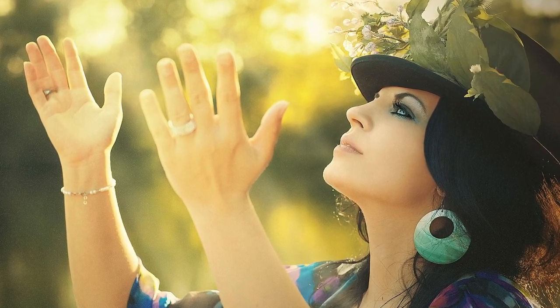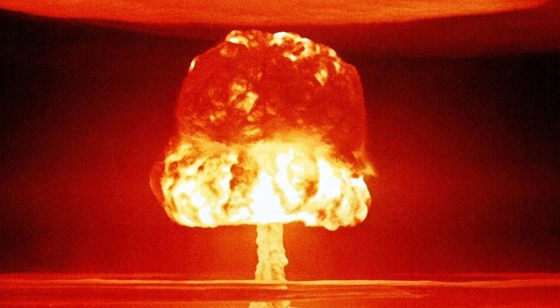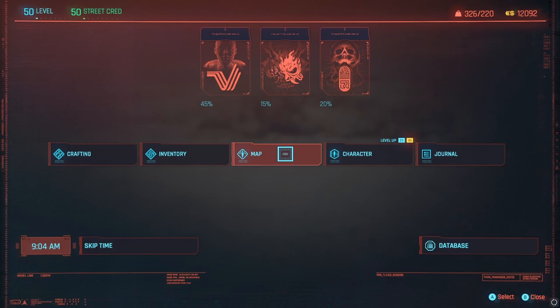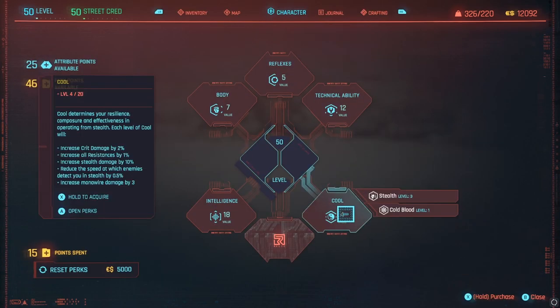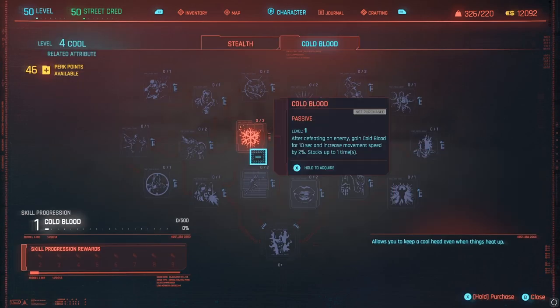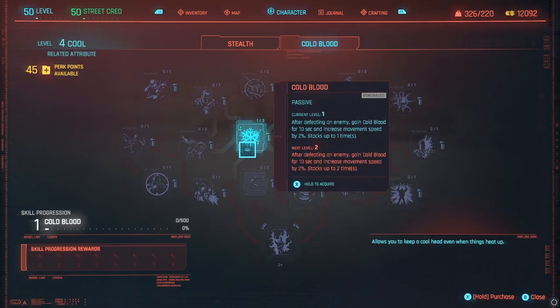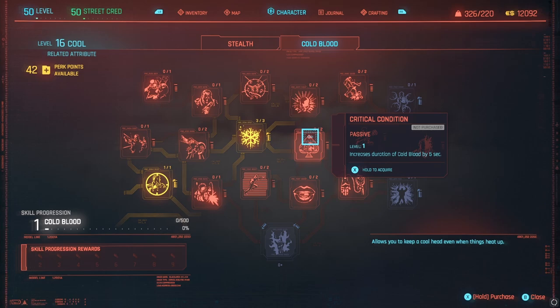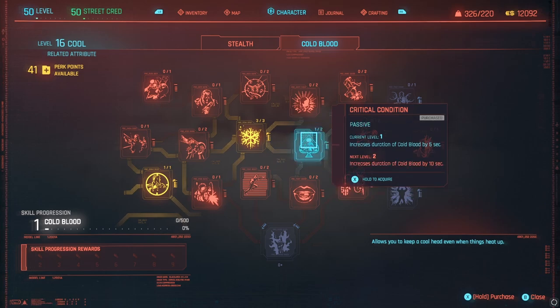We're ready to exploit Cyberpunk yet again, in an explosion of experience and glory. Before we begin, open up your menu, go to the character screen, go to your cool attribute, and then press the cold blood skill. We're going to need at least one level of the cold blood perk. When you have high enough cold blood skill, return here and buy 2 stacks of the critical condition perk — it'll help you a lot when leveling this skill.